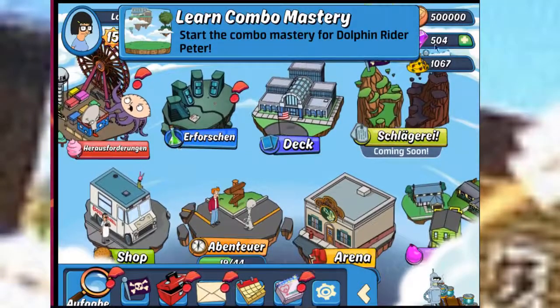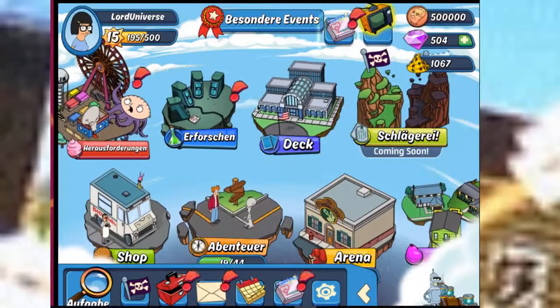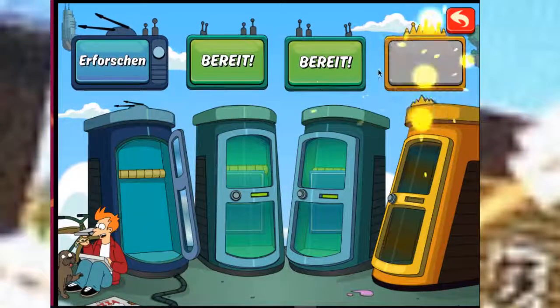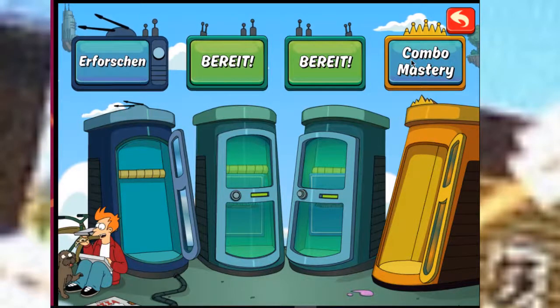You get five of them. Learn Combo Mastery — just click on this. We go to research. And there's the Combo Mastery on the right side.